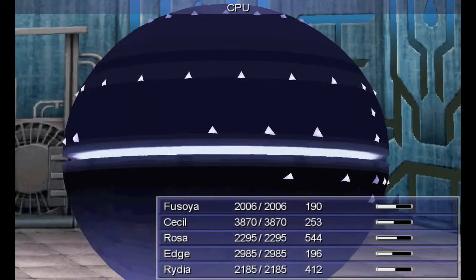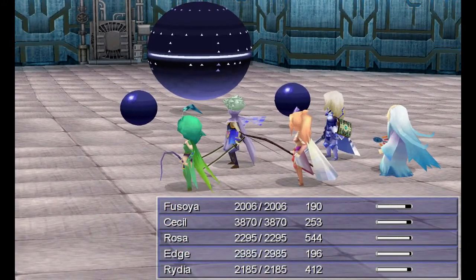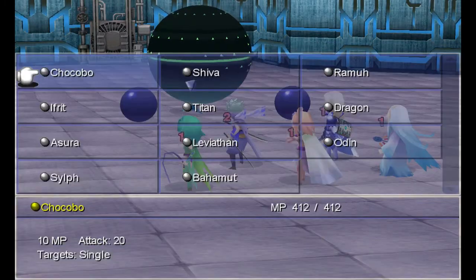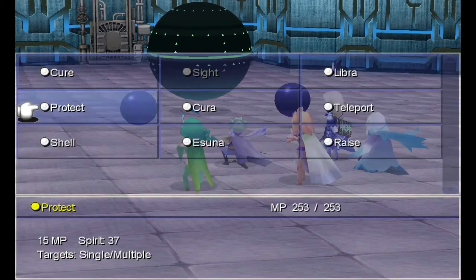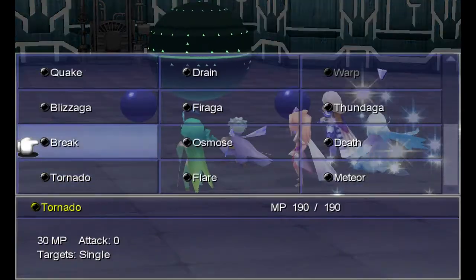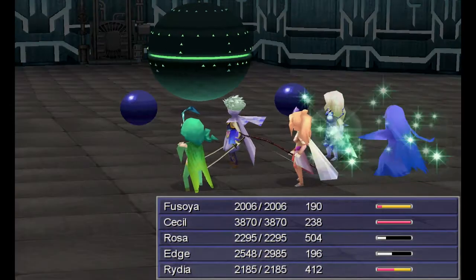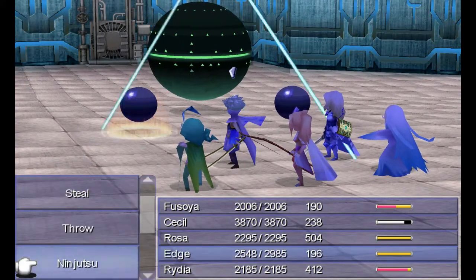Here we go. The CPU and its two nodes — defense and offensive. The first thing it does is throw Reflect on itself. There's the laser barrage I was talking about. It heals more — it does more damage than I even remember. That's annoying. Now where's the attack node? You have to go now. It's even better in this version to do it this way. There's laser barrage again.